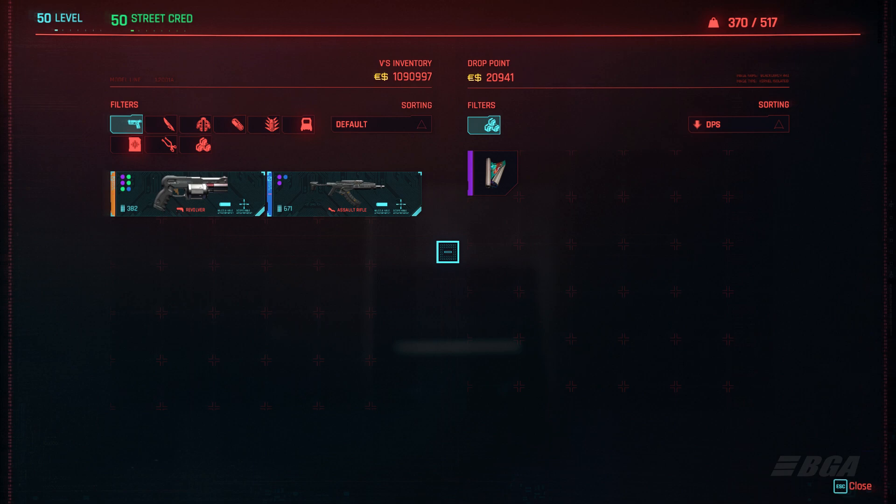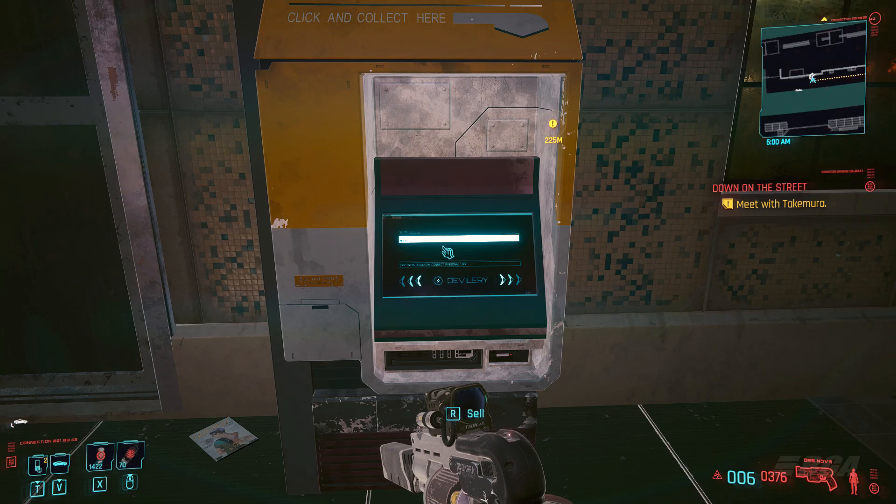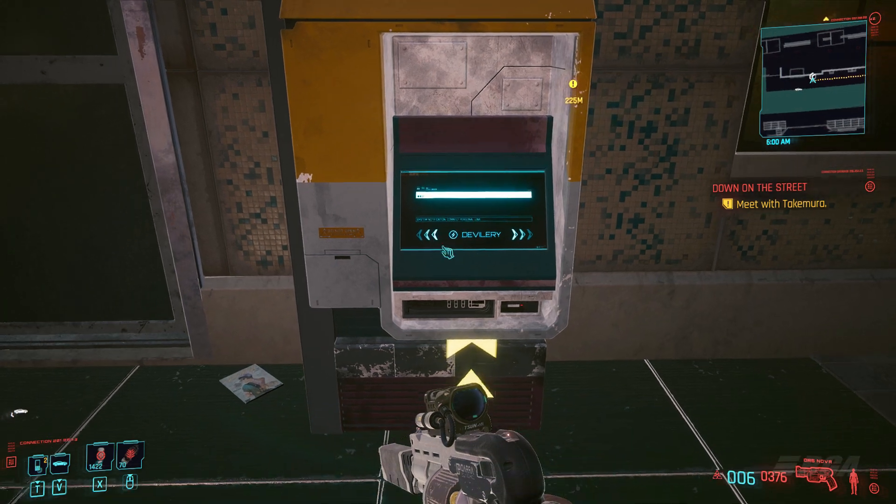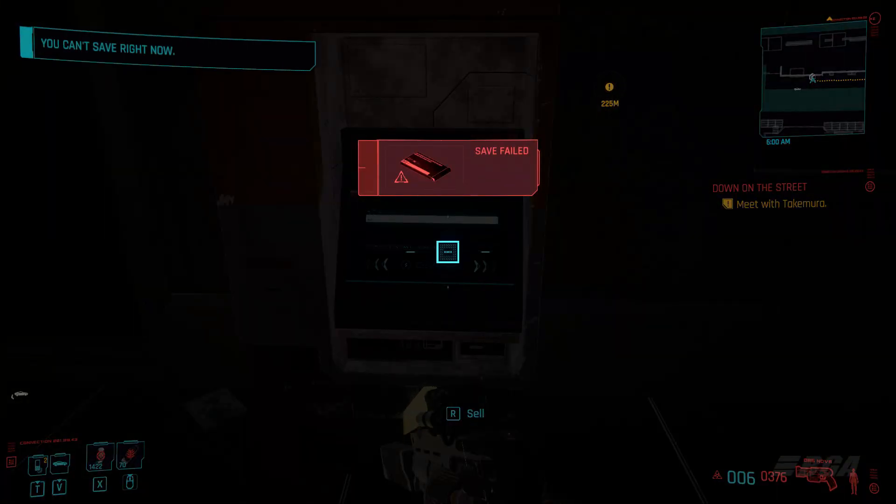I'm pressing Escape and R together. For PlayStation it's going to be Triangle plus Options, and for Xbox it's going to be Y plus the Select button. On PC it's Escape plus R — that's what I'm doing. If it doesn't work, just try to move your character a little bit and angle it properly.